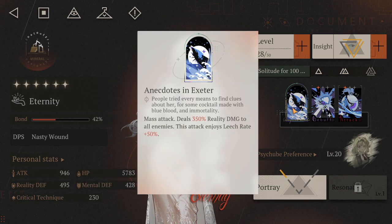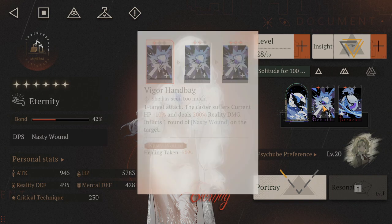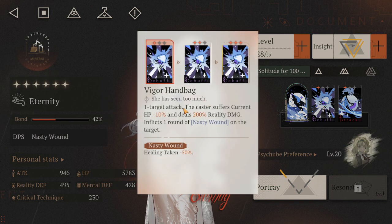First up we have the Inner Seeds of Exeter — it is an AoE ultimate that deals 350 reality damage to all enemies, scaling higher with portrait level. She also enjoys a 50% leech rate on every single unit that takes a hit, so very, very good.